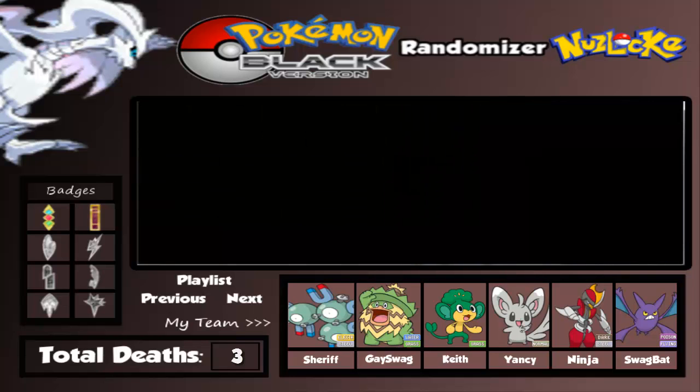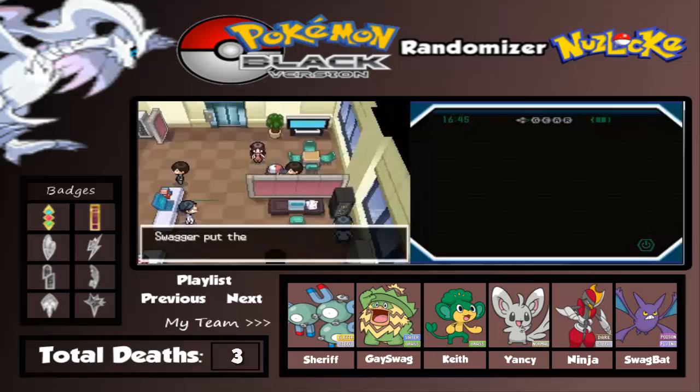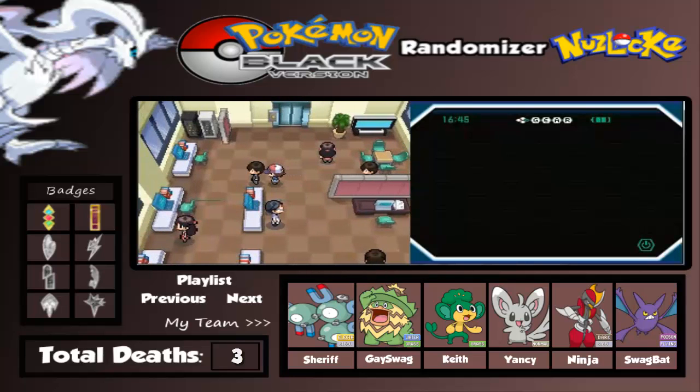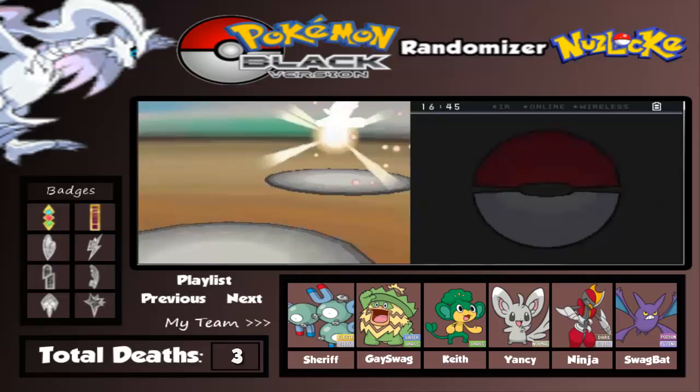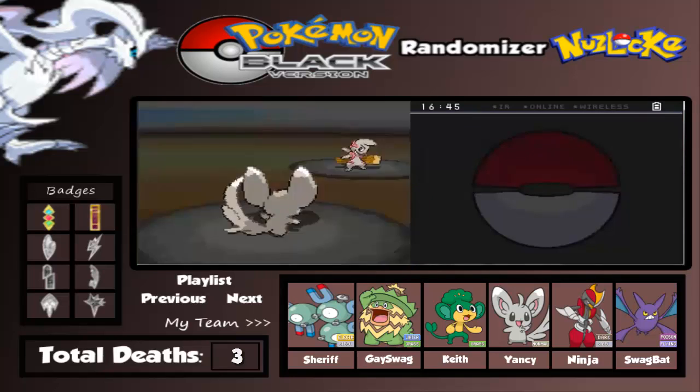I'm gonna go with Yancy. Let's get some Quick Balls and Timer Balls. There we go, we can collect Quick and Timer Balls right now. There's a male Clerk here - let's go battle this one. It has a Timburr, and let's go over to Yancy using Celeste's Swift.